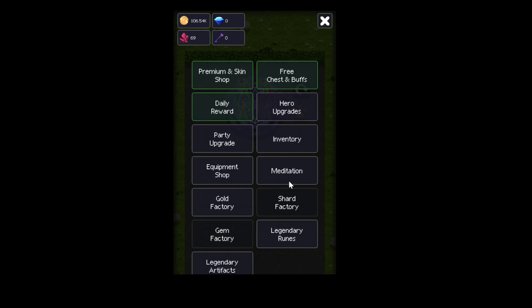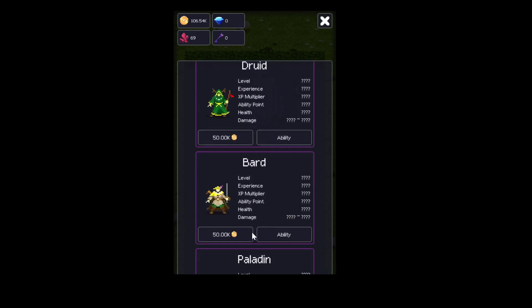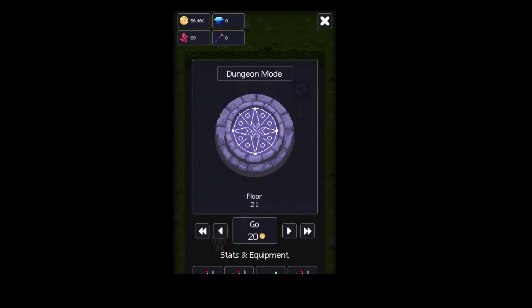So let's actually upgrade some, and I'll buy something. Let's get the Bard. This should work. They all have most of the gear anyway.